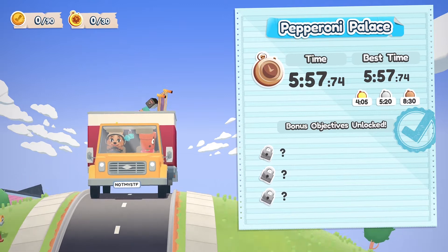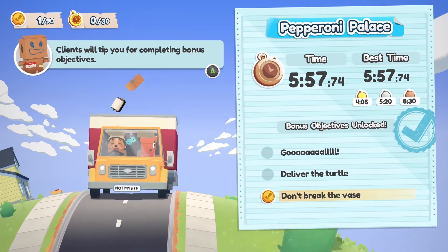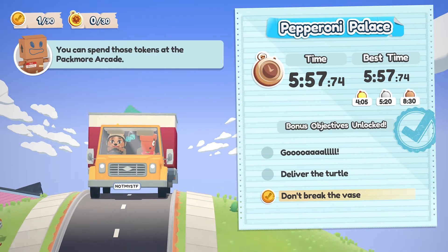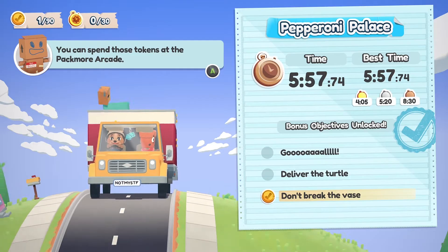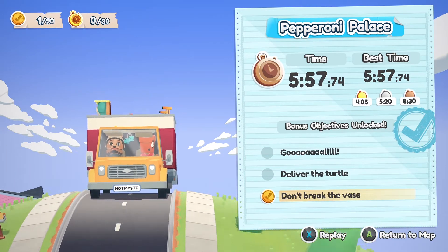So we have 557. At least we unlocked something there — 'Don't break the vase.' Clients will tip you for completing a bonus Packmore Arcade. Okay, let's see what's next. Can we do one more?